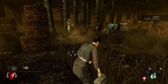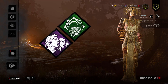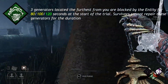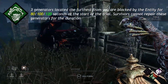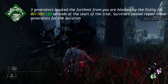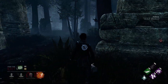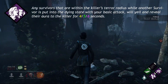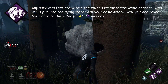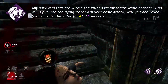Now let's move on to her three unique perks, which are Corrupt Intervention, Infectious Fright, and Dark Devotion. Corrupt Intervention: Three generators located the furthest from you are blocked by the entity for 80, 100, or 120 seconds at the start of the trial. Survivors cannot repair these generators for the duration. Infectious Fright: Any survivors within the killer's terror radius while another survivor is put into the dying state with your basic attack will yell and reveal their aura to the killer for 4, 5, or 6 seconds.